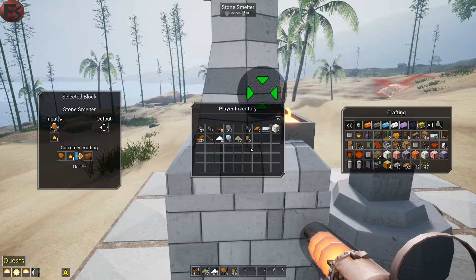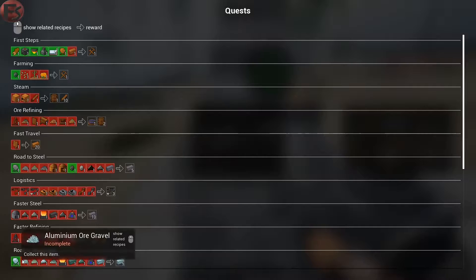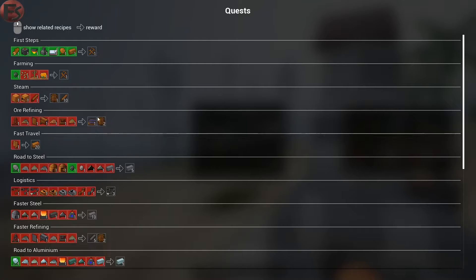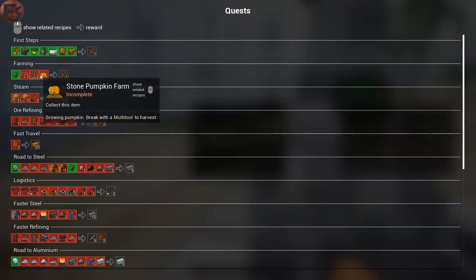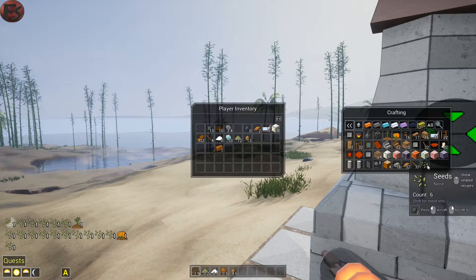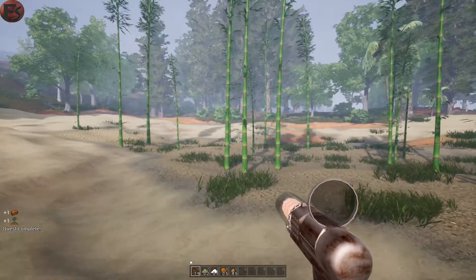We have to take it out every time. Where did it go? I don't know. Take it. I want to place it there. And now we got a quest that is complete. Farming - we need seeds, bamboo, and pumpkin. So let's create that. We need a bamboo farm, a pumpkin farm, and seeds.